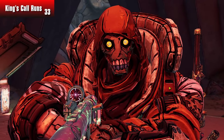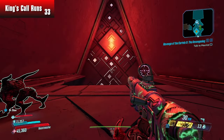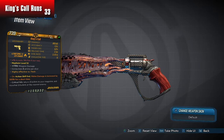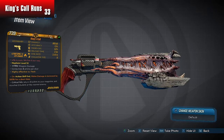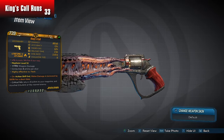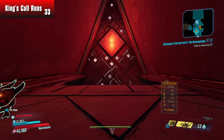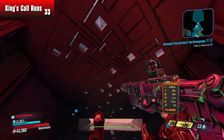Hi everybody, welcome back to Borderlands 2. If you missed the last episode, we are on day 2 of farming the King's Call. We have a King's Call here, but we're looking for the God Roll 69,000 damage version. Same thing as this one, 9,000 more damage, better anointment is what we're after. Now we're 33 runs in, things are going pretty well for us, and I'll show you how efficient we've been doing these Tyreen the Destroyer runs.